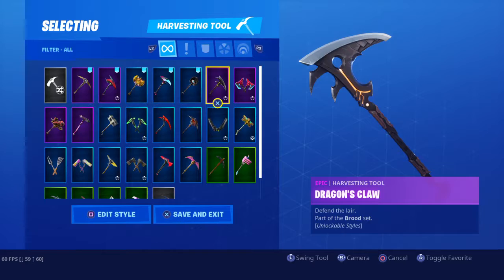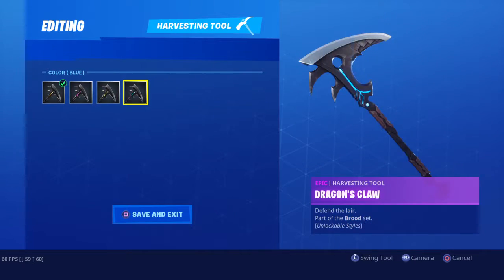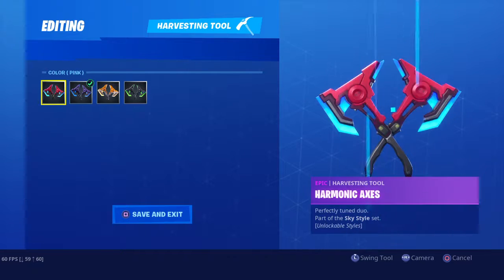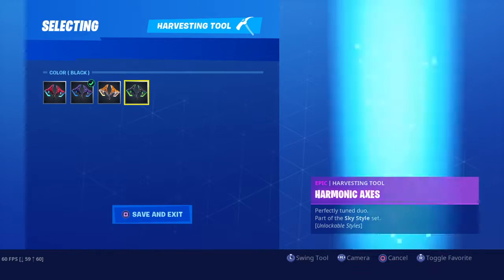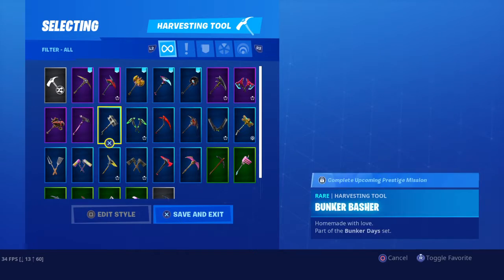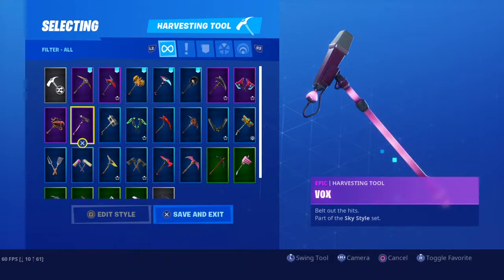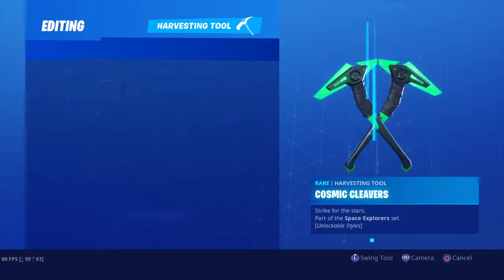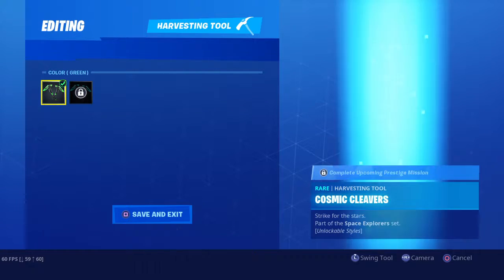Season 11 will probably all be based on Halloween all over again. There's a leaked loading screen where Kevin the Cube was at Fatal. And if you didn't know already, there's a Rift Beacon at Fatal right now. Vox. Bunker Basher. Cosmic Cleavers.